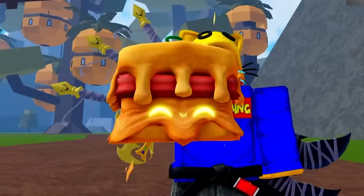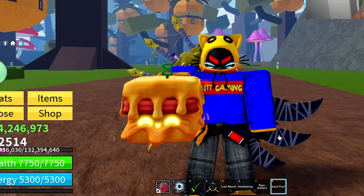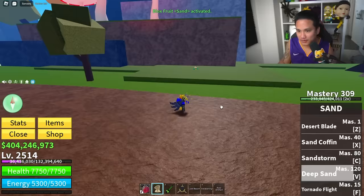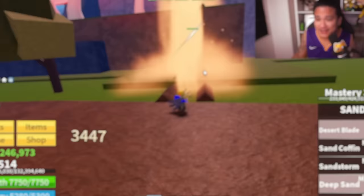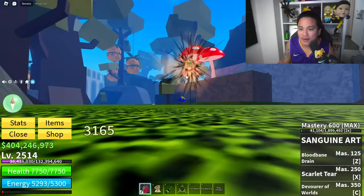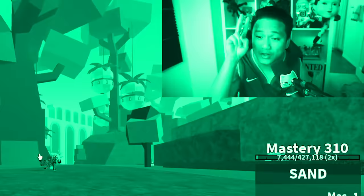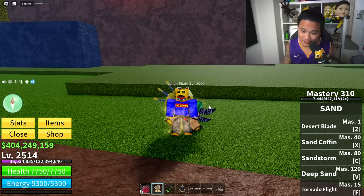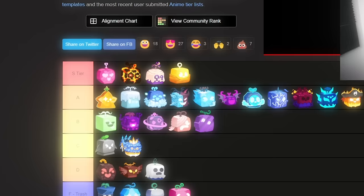We have another underrated fruit — the Sand fruit. It looks like a cheeseburger with bacon and the cheese is melting. This fruit is one of the strongest in the game and it has awakening. Awakened Sand is way too OP — you can combo them while they're in the air and they're dead before they get out. Good for PvP, good for grinding. Trading value isn't high because it's easy to get, but this is the most underrated fruit in Blox Fruits. It's also Logia, so Sand fruit goes straight to S tier.